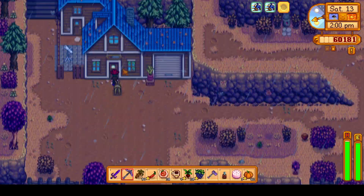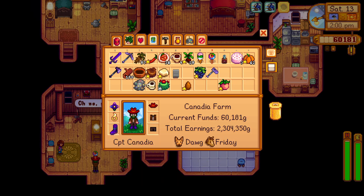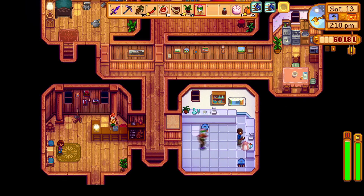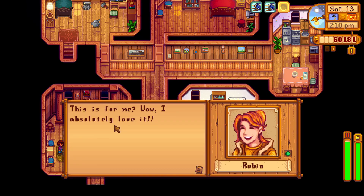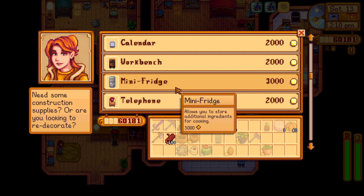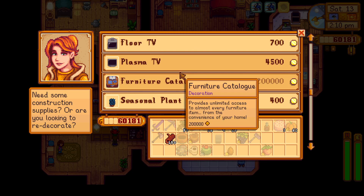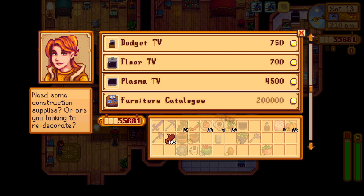After that nice cutscene with Abigail, we're going to head over to the carpenter shop, give out some gifts, and make some purchases. Most of what we buy from her will be completely just for fun, not necessary. We're going to probably pick up a nicer TV, the calendar, and the telephone. The calendar and telephone do give some information, but of course that can easily be found on the wiki online.